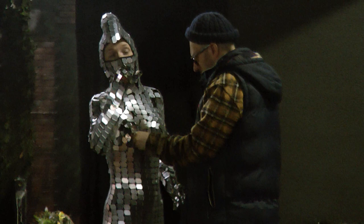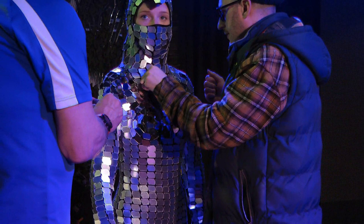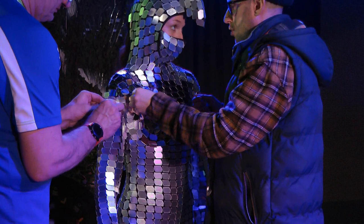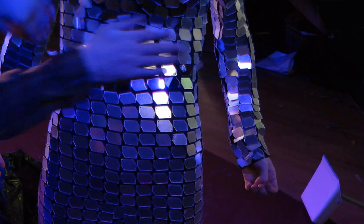As we start to take the stickers off the protective covering, Kelly starts to become more and more shiny. It's a mirror ball costume - the only thing is there are stickers on every single one, which is loads of fun especially when Kelly starts to move. We've got four of these costumes. You're going to be like a sparkly mirror ball on legs - we're taking them off individually.